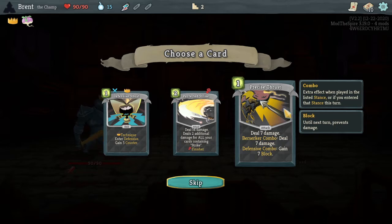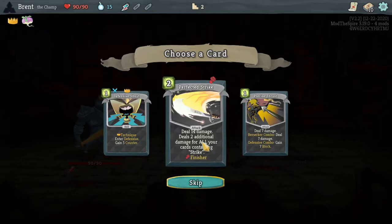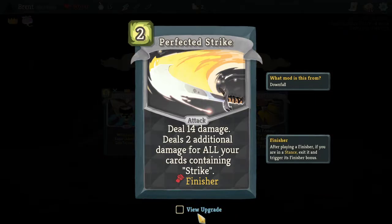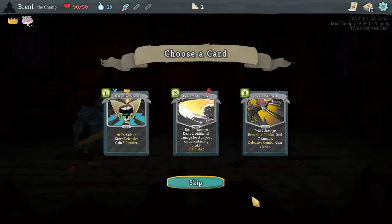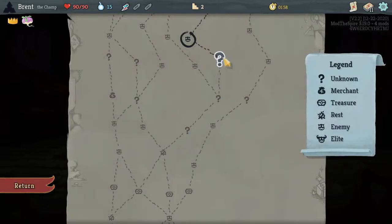Strike deck early - persist thrust is pretty good, especially with stance dances to mitigate which one. All around pretty well-rounded. Additional three damage for all your cards containing strike - we could try the perfected strike. It's the first card, we'll try it. It's a fast run anyway.